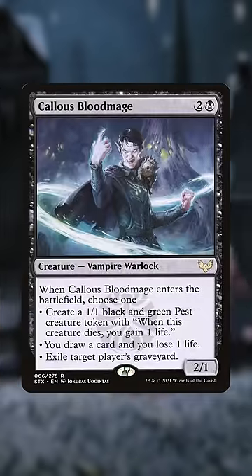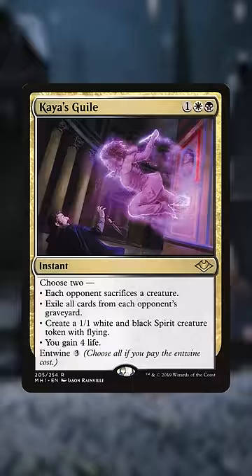Callous Blood Mage: a nice modal dude that gives you options. Kaya's Guile: instant-speed graveyard blowout with a lot of other words on it? Yes, please.